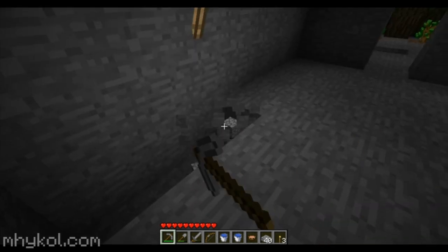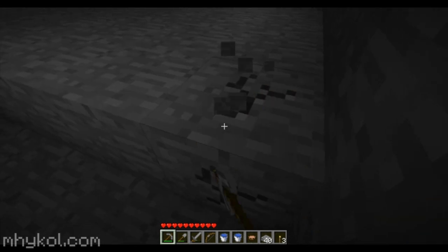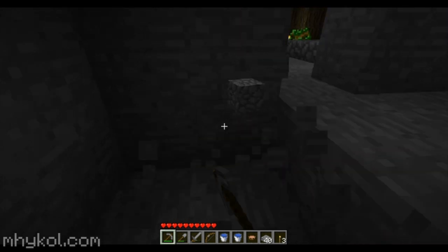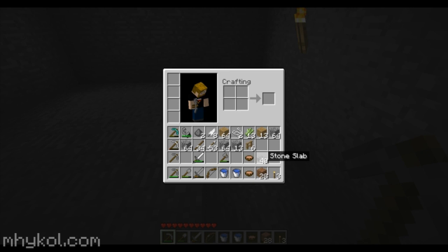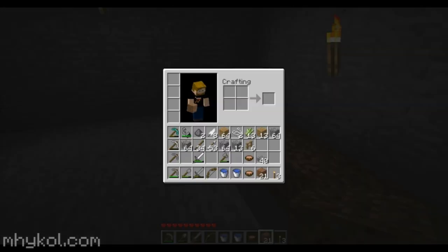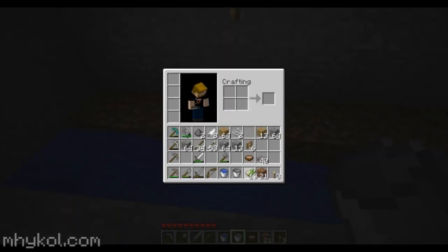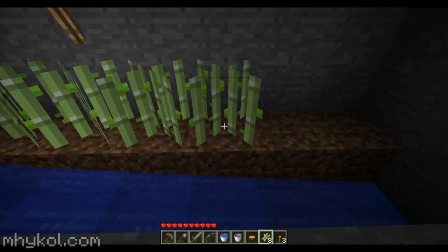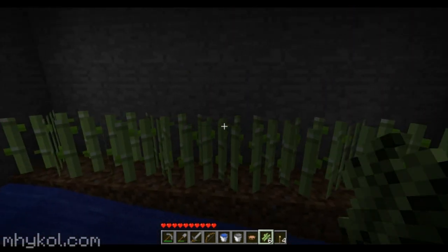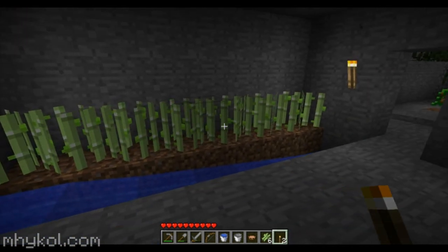Now we want to grow reeds, so we're gonna start right here and dig this out. Basically what we're gonna do is put dirt right here, then water, and then plant our reeds - or plant our sugar cane. That torch is gonna be a problem so we'll knock that down and put a torch there and there. All right, so we got the start of a reed farm.